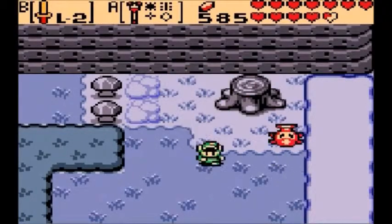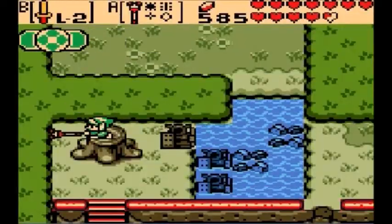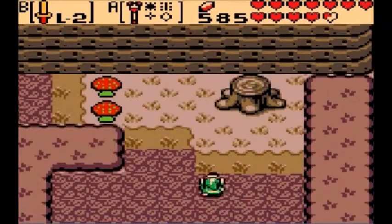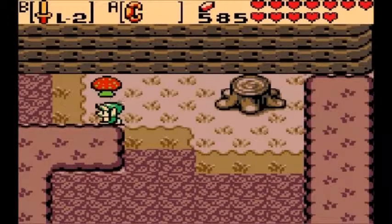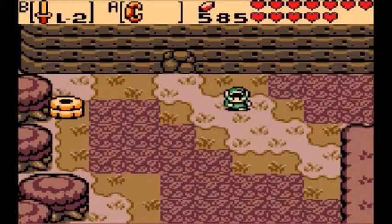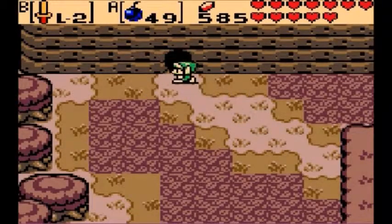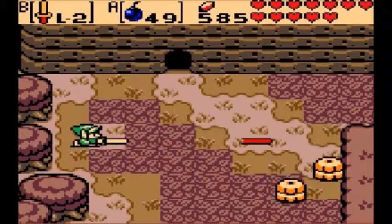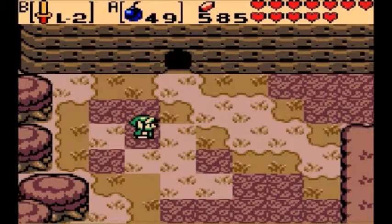We do want to turn it to autumn because we can't pick up those mushrooms without it being autumn. Let's change the season to autumn. Go up here and pick up the mushroom. Now go this way — be careful because we don't want the like-likes to eat our shield. Go ahead and kill them. We can blow up this wall here, and if you need it, there is a fairy in here that can heal you. Go ahead and kill these guys.